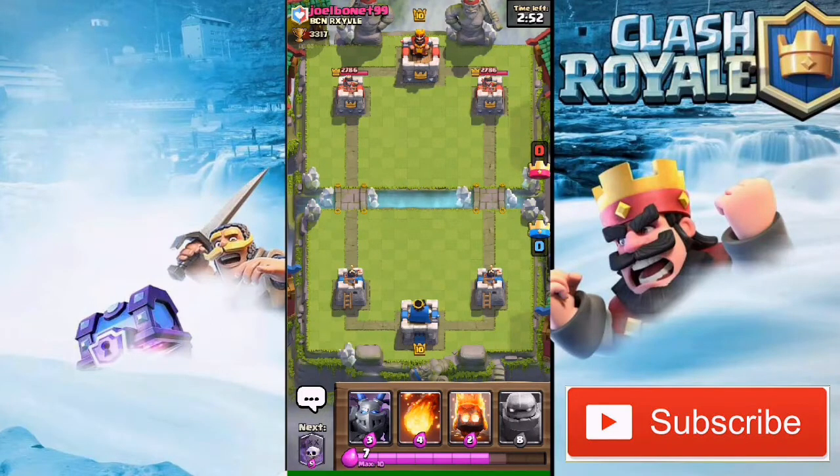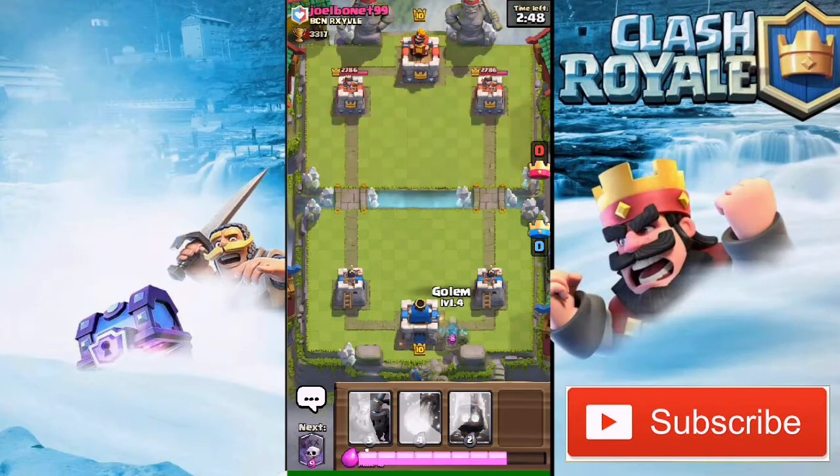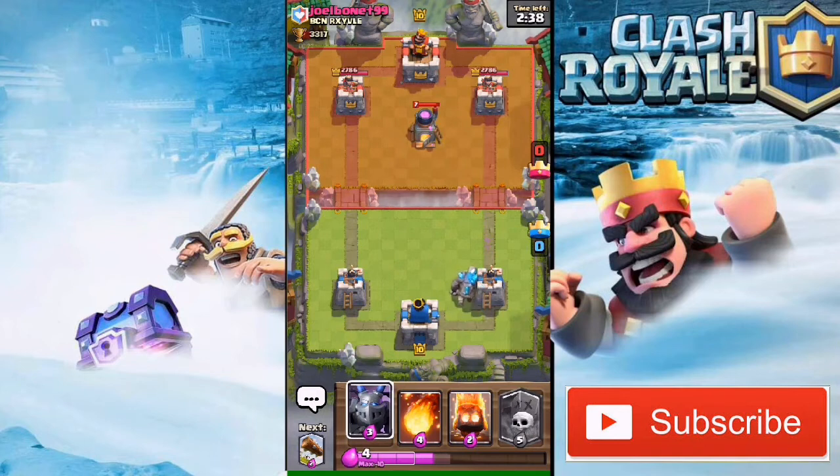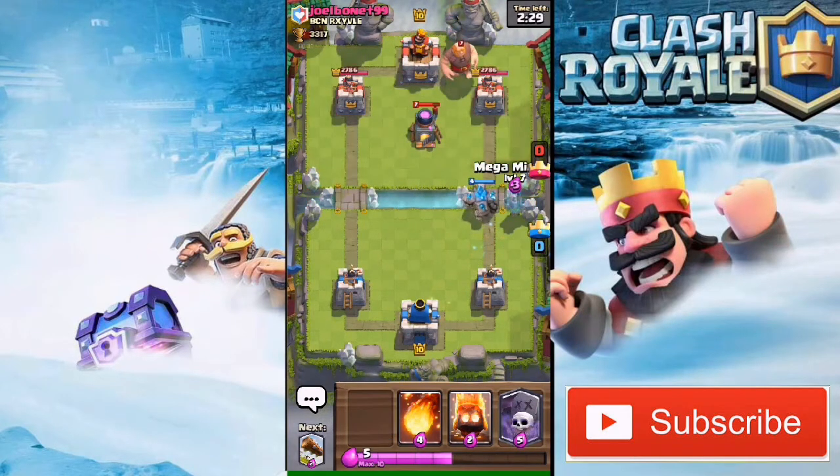As soon as I hit ten elixir, if he didn't drop anything, I'm gonna drop my Golem at the back. He is gonna drop his Furnace there — that Furnace is level nine so it's not gonna do any damage to my tower, which is good. Now I'm gonna drop a Mega Minion followed with my Golem.